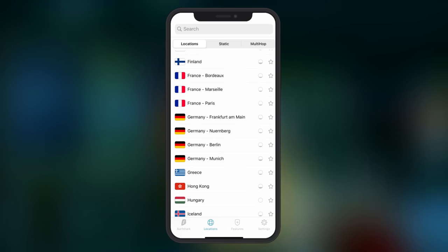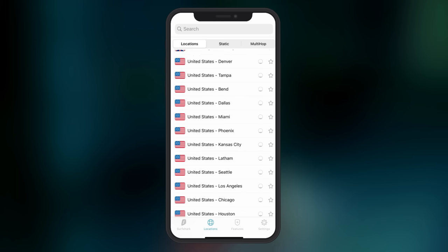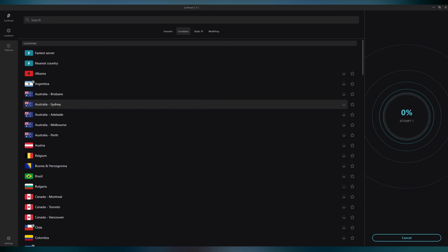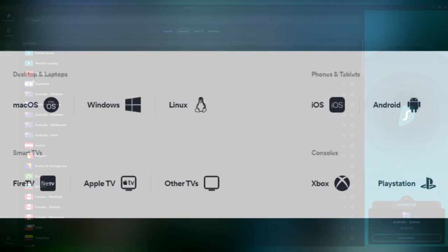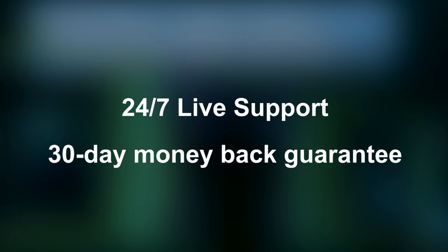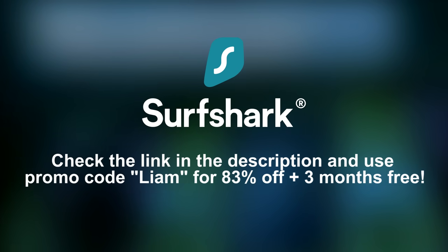But it can also offer you things you'd definitely want for convenience's sake. Since you can browse from many different locations around the world, it can give you access to content that might be unavailable in your country. Recently, I was able to rewatch one of my favorite animated films, The Iron Giant, on Netflix by switching my location over to Australia. You can use Surfshark on as many devices as you like, even at the same time. There are apps available on Windows, Mac, Linux, iOS, Android, and even Amazon Fire TV. They offer 24/7 live customer support and a 30-day money-back guarantee if you aren't satisfied. Check out Surfshark and use the promo code Liam — yes, my name — to get an 83% discount and 3 extra months free.